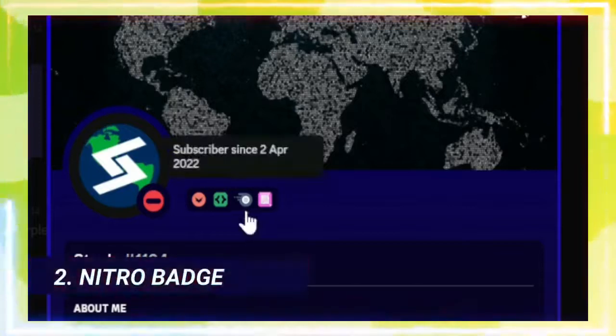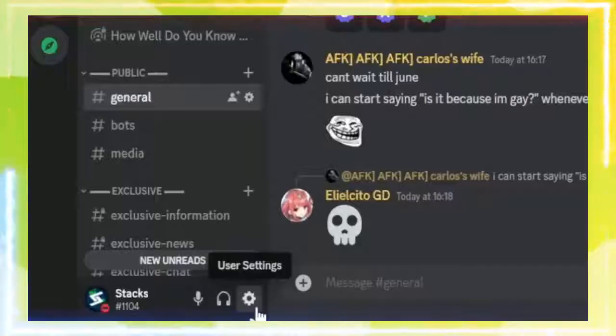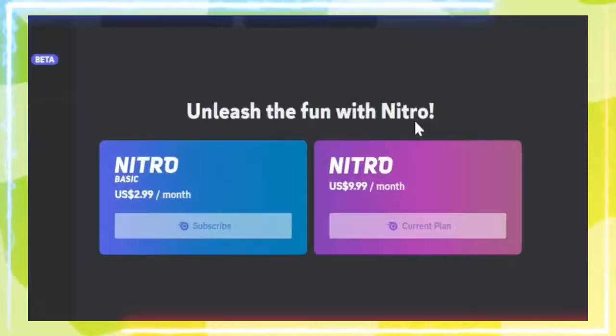Getting the Discord Nitro badge is very self-explanatory. But if you don't know how, I'll show you now. Go to user settings, then Nitro — there's your answer.